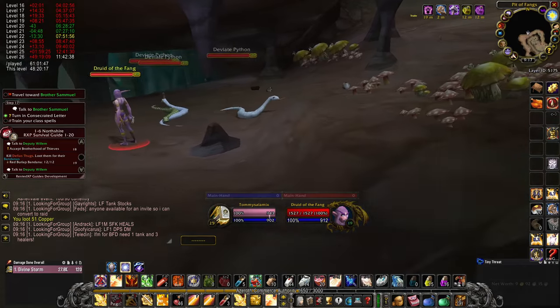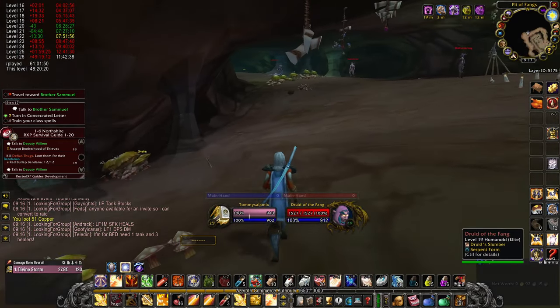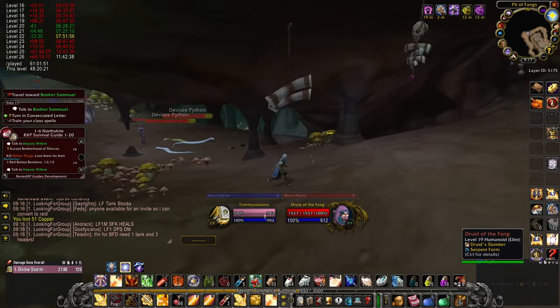From now on, if we ever over-pull too many elites, we can drop down on the side and then simply run out of the instance and try again.